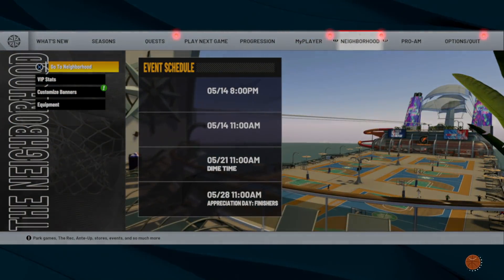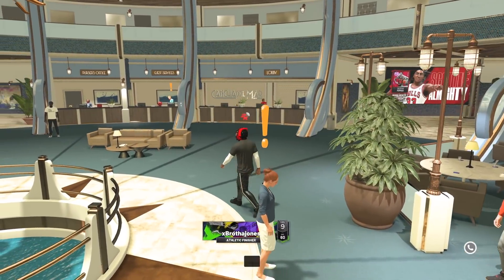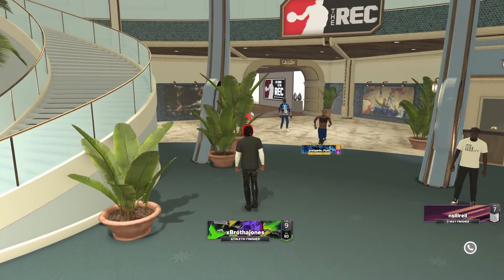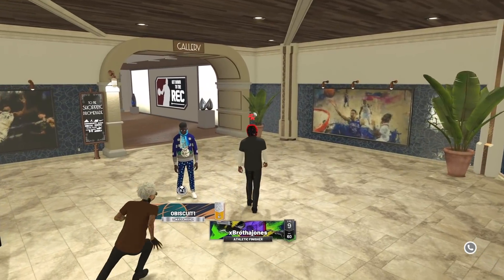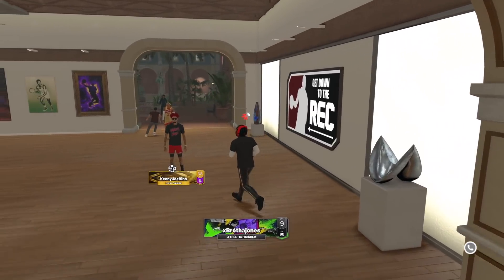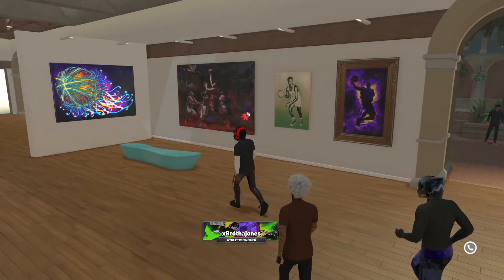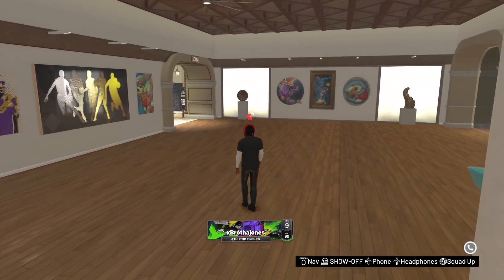So I'm going to go ahead and take it to the park and show you exactly how you're going to look with your brand new athletic finisher. When you go to the park, you're going to look like this. When everybody sees this name, they're going to be like, what in the world? Because nobody really got this — I ain't never seen this in the park ever. The only people that would probably have this are somebody like me, Uncle Demi, or another YouTuber who's a build maniac. You're going to be different and rare.